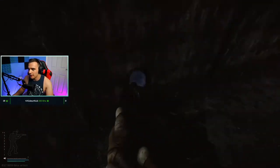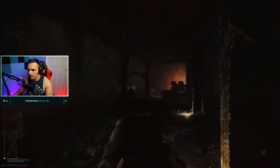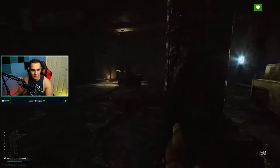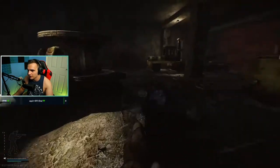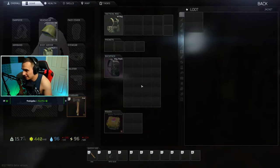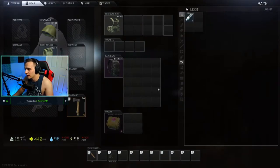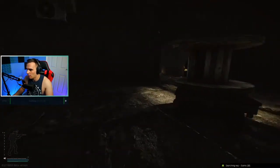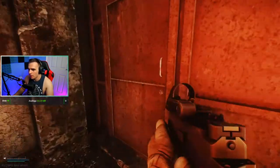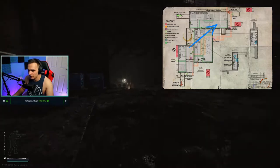There's an extract down this staircase here - if you have the Factory key you can leave from this extract. For most people you're either going to spawn in this back area or back here. As a scav you'll spawn absolutely anywhere, but if I spawned here as a scav I'd first come over and check these coat pockets straight away. Coat pockets are absolutely amazing for key spawn chances, and keys in Tarkov sell for huge amounts of money.